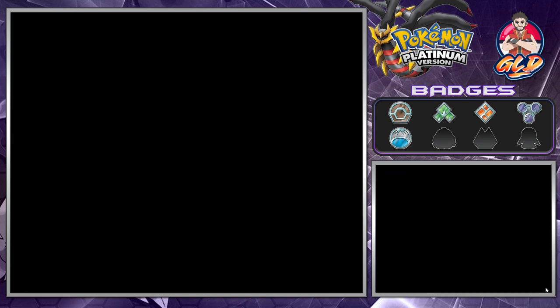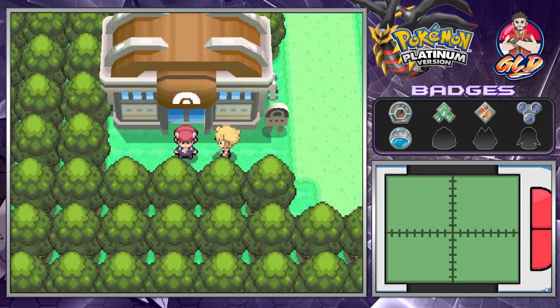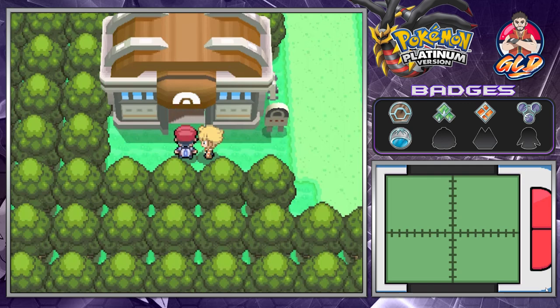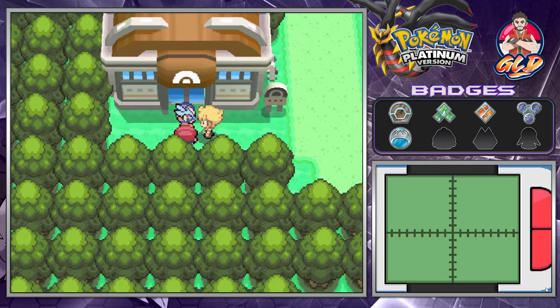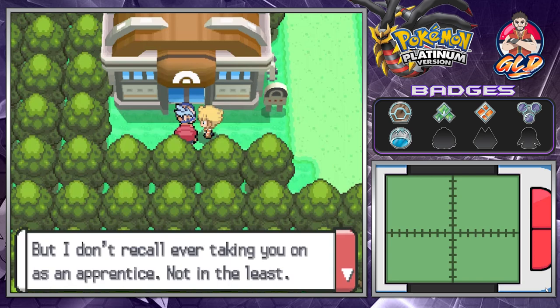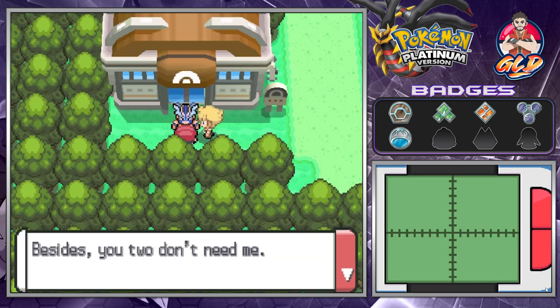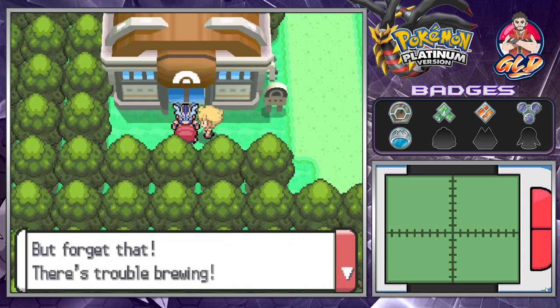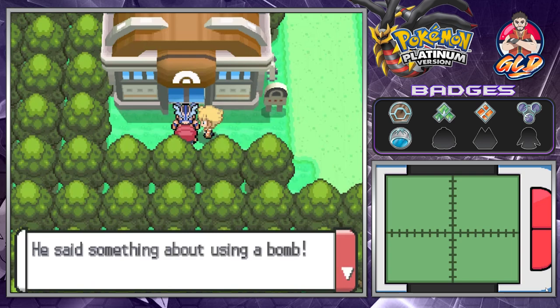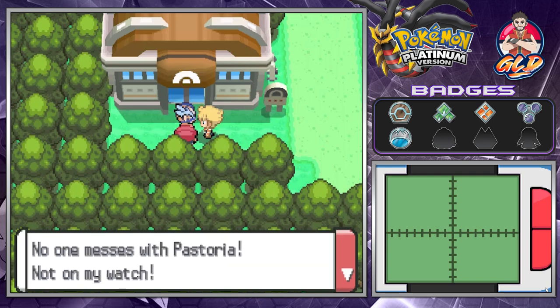After all that, something's happening — something is afoot. Barry shows up and says the master is pretty awesome. Crasher Wake steps outside. Barry tells him there's a Team Galactic goon in front of the Observatory Gate who said something about using a bomb. Crasher Wake says, 'No one messes with Pastoria, not even on my watch.' Even Crasher Wake denies this kid.